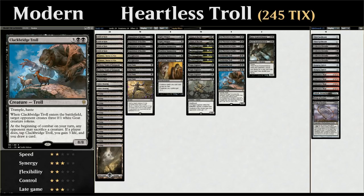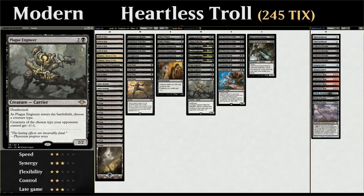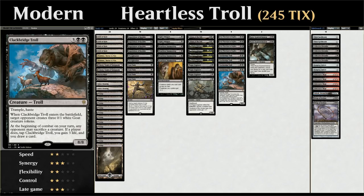Even with the goats, getting to gain some life and draw some cards is not a bad deal. The way we offset the drawback of the troll is by playing the full playset of Plague Engineer, a three mana 2/2 from Modern Horizons with Deathtouch. When the Engineer enters the battlefield, we choose a creature type and creatures of that type our opponent controls get -1/-1. So you simply name Goat and all the 0/1 tokens die on the spot, letting you attack freely.